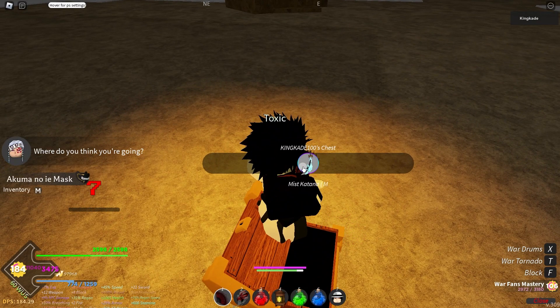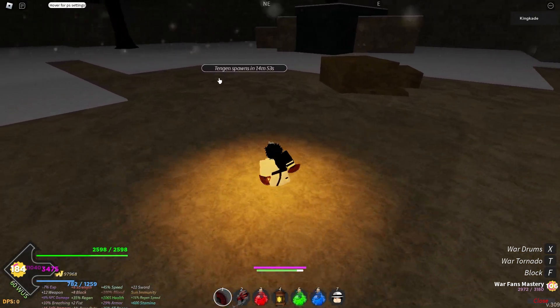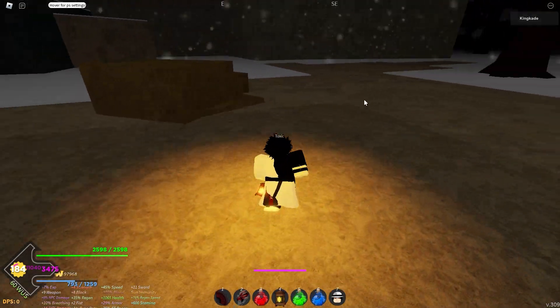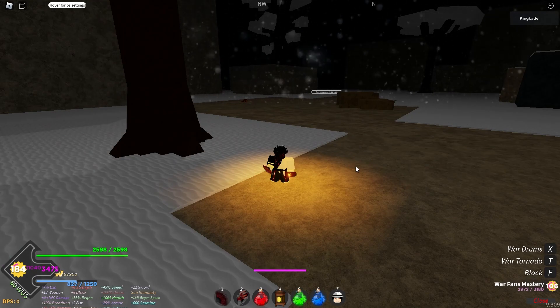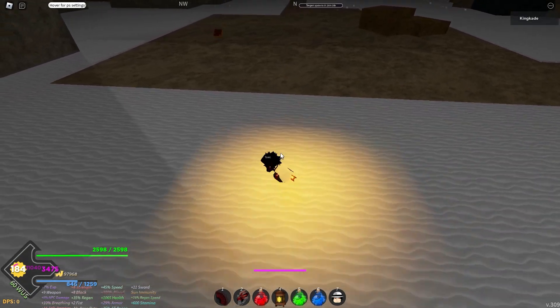He actually dropped some stuff. Alright, well that's nice — let's see what he dropped. So he spawns every 15 minutes. As you can see right here, Tengen spawns in 15 minutes. So every 15 minutes if you come over here he will spawn. It looks like it's 15 minutes from when you defeat him, so not a flat 15-minute cycle — you have to defeat him and then it's 15 minutes.